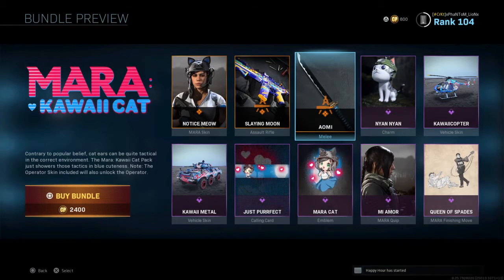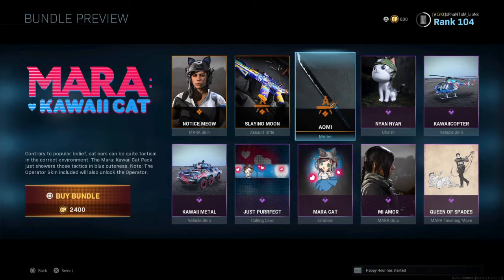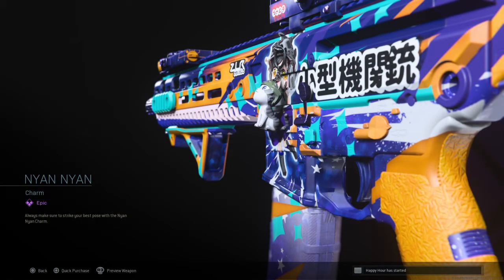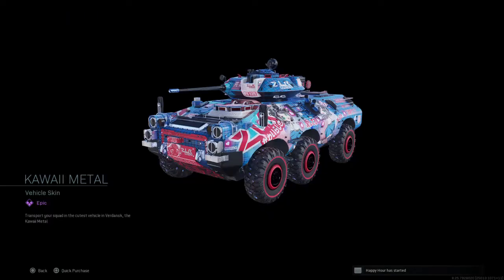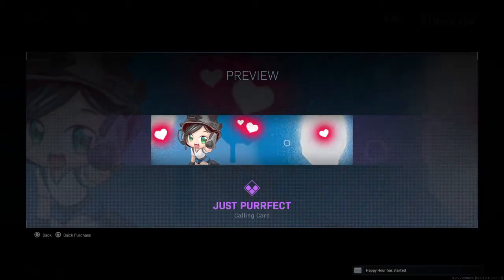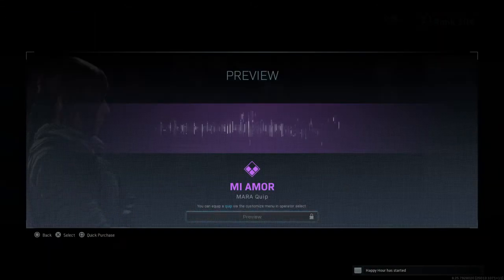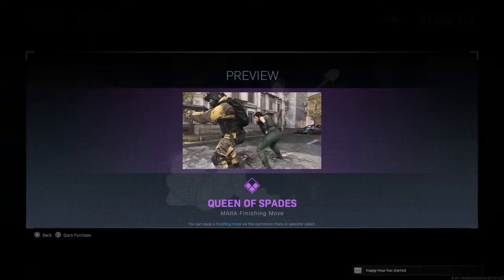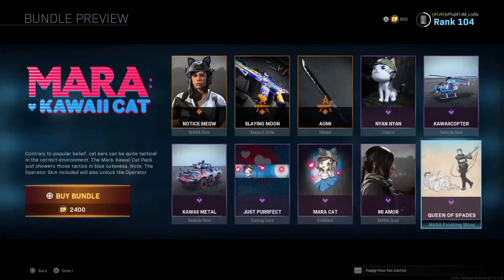We also have the Ami Melee Weapon — it's a little sword, a pretty nice looking blueprint. You got a Nan-Nan Weapon Charm, a little cat. Pretty cool. You got the Kawaii Copter, a Kawaii Metal Skin for the tank — so you got an L-Lap Skin and a Tank Skin. One animated calling card and an animated emblem. Then you got Mi Amor — if you guys know what that means, let me know in the comments. You got a Queen of Spades finish. There's your Mara bundle that everybody has been waiting for.